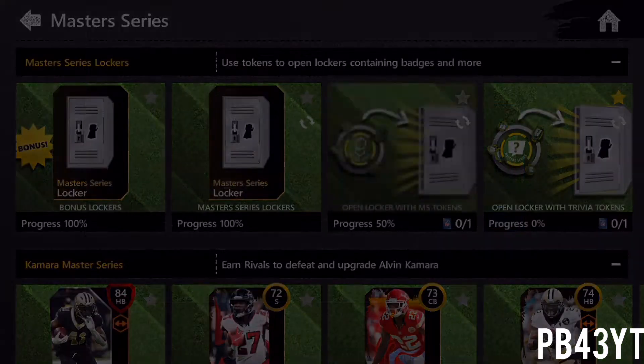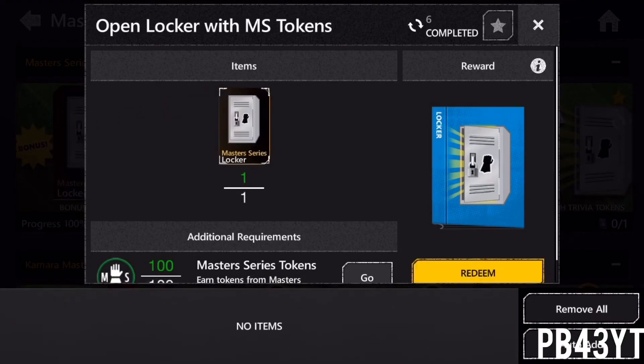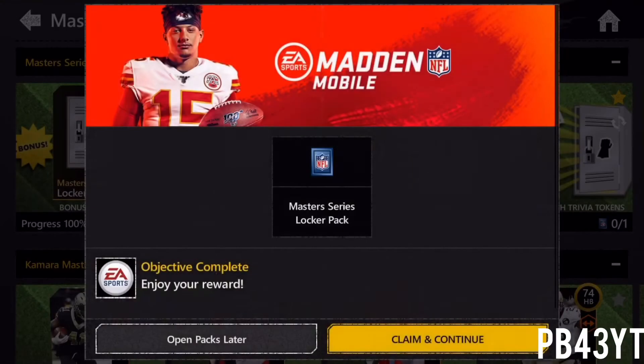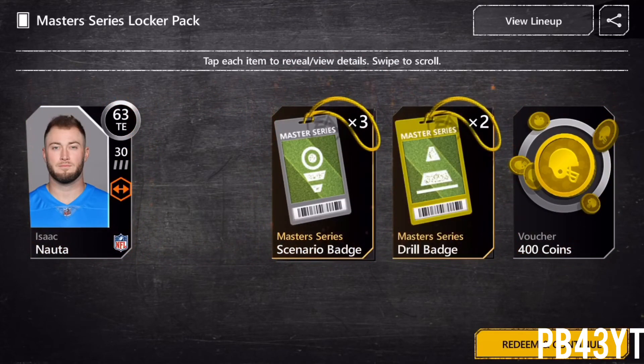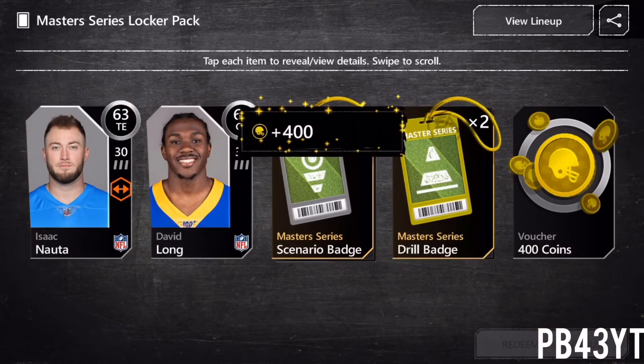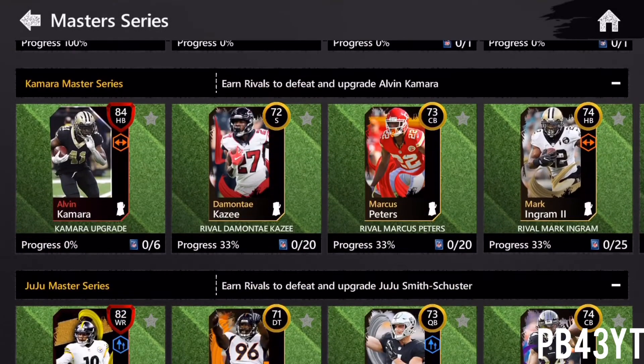So go to Master Series — you get tons of tokens, and it's a super nice way to get tons of these. Let me throw my locker into this, and then we're going to claim this pack. You don't get any gems out of it, but you get some collectibles. And with these collectibles, you get to open up some players. You get some silver players and some coins too, so it's really nice.